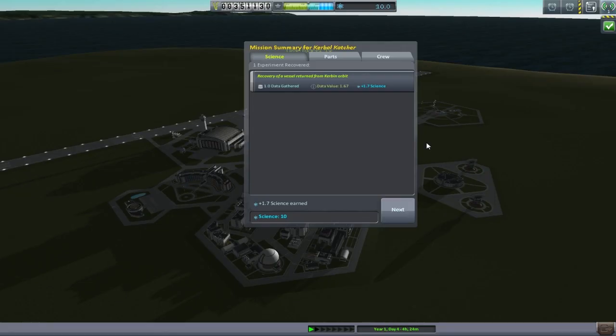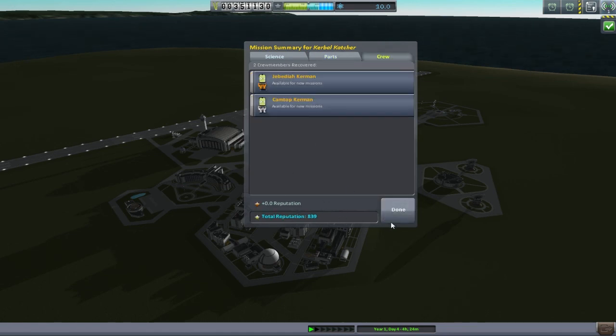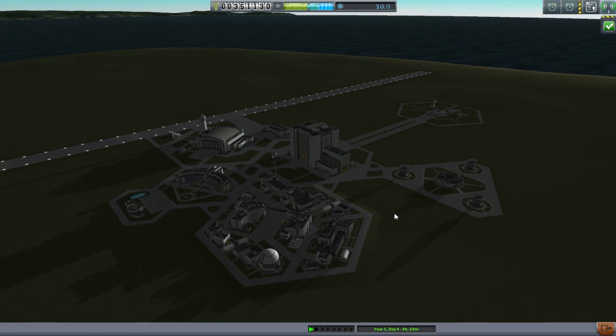Recover the vessel. I'd like to say thank you very much for joining me for this rescue mission. I will see you next time where hopefully we're going to Minmus, so I think we'll have all the contracts for that. Oh look, we got a whopping 1.7 science there. Awesome. We got funds back for stuff and we got two crew home. Oh yeah, so I'll see ya then when we go to Minmus. Bye bye.